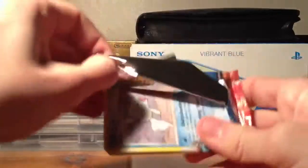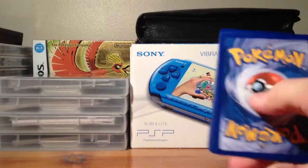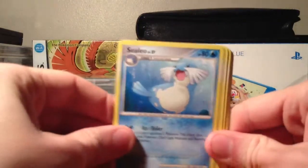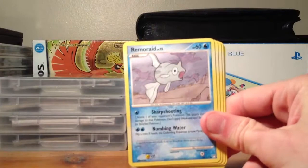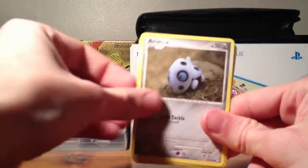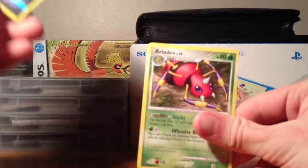Next up we have the pack with all the legendary things on. So if I don't get many good cards this time I probably won't buy from them again, because I do get the impression that they've been opened before. We've got Azelf, Tropius, Unown T, Remoraid, Totodile, Aerodactyl, Chansey, Croagunk, Quick Ball Reverse, and an Aerodactyl.